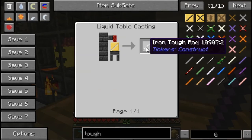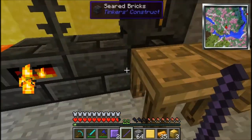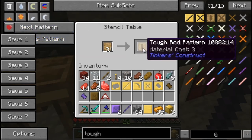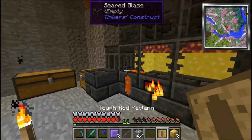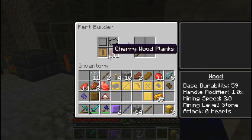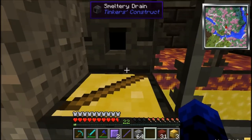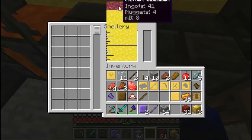How do I make a tough rod? Let's find out. I need a tough rod pattern. Let's go to the stencil table — previous, previous, previous. Okay, now it's showing a tough rod one. I guess now we need one of these. Let's go ahead and put that in and we got the wooden tough rod. Put that in there. I need that to make it out of obsidian anyway — that's always good.